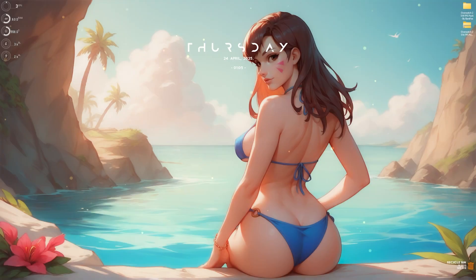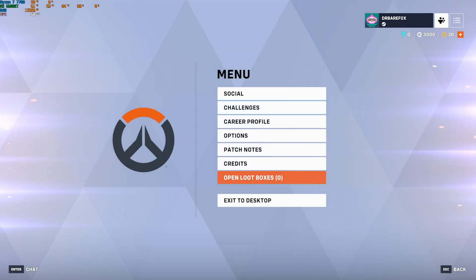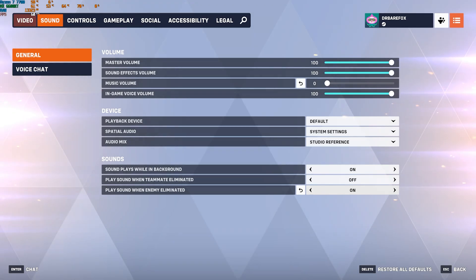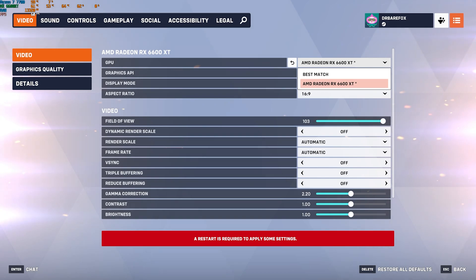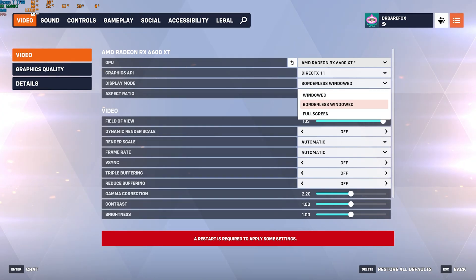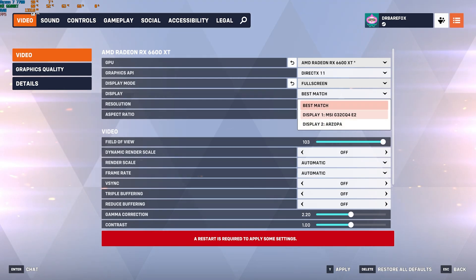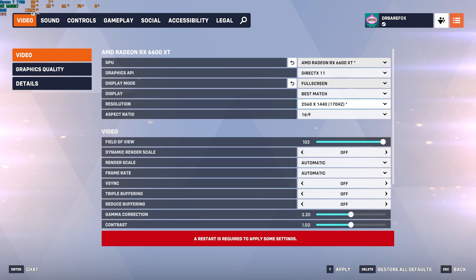Now drop into the game with the best in-game settings. Press Escape, head to Options, go down to Video Settings. Make sure your GPU is set to your primary GPU. For Graphics API, I recommend DX12 if your PC supports it, but these settings also apply to DX11. For Display Mode go with Full Screen, Display Resolution should be Best Match, and for Resolution go all the way down to find the highest refresh rate. For Aspect Ratio go with 16:9 if that matches your monitor.